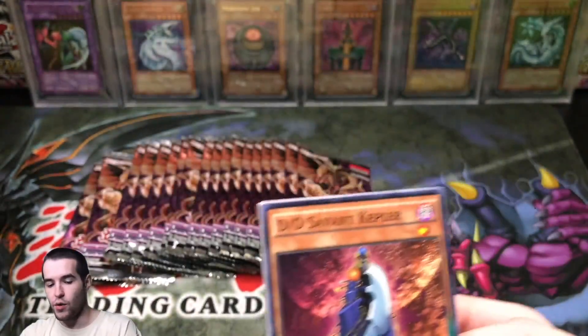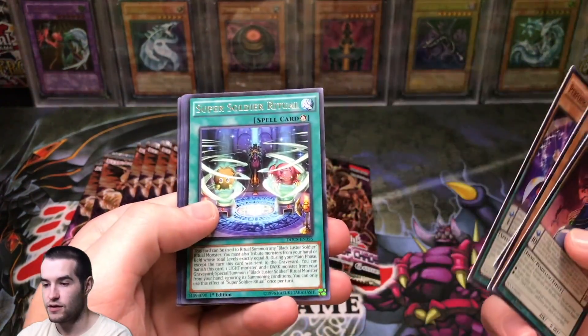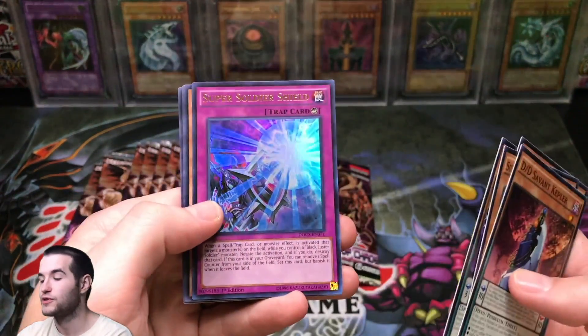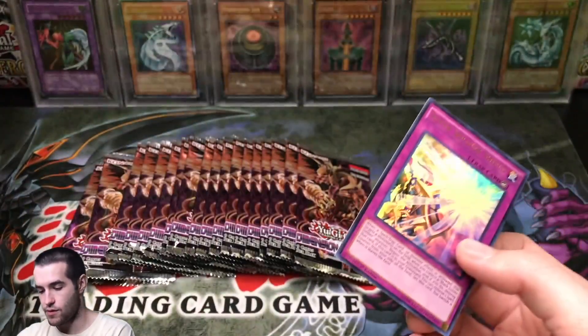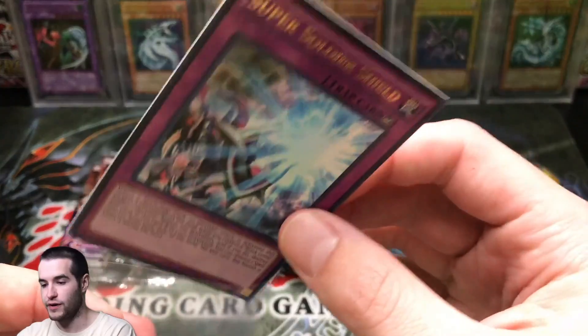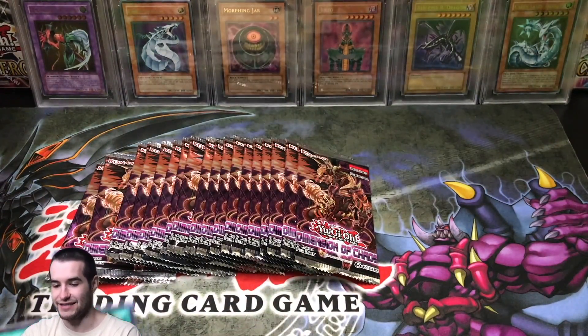This set came out in 2015. Super Soldier Ritual — not bad. Super Soldier Shield — there we go, there's our first Ultra Rare of the video. DD Necro Slime. First Ultra Rare of the video. Super Soldier Shield — so many S's, that's just hard to keep up with.